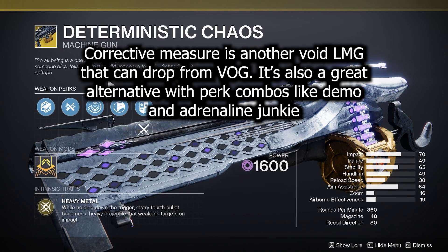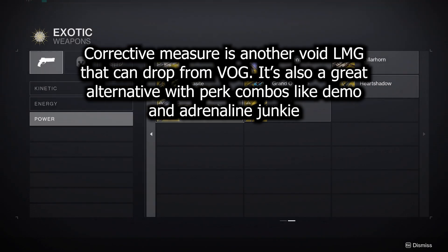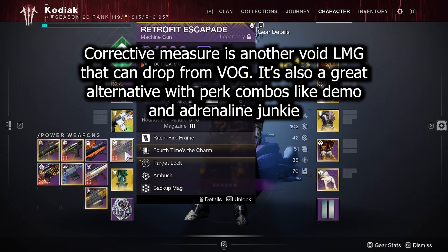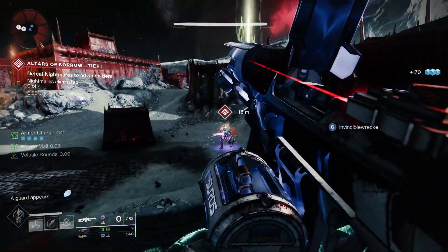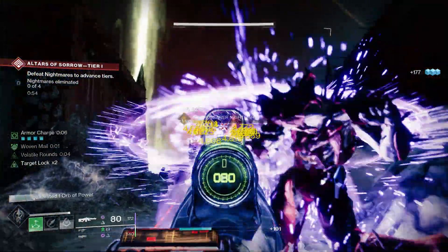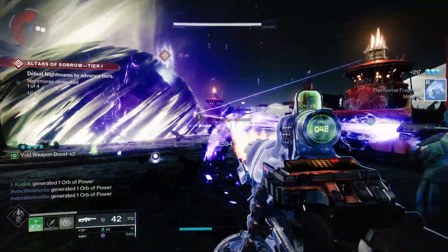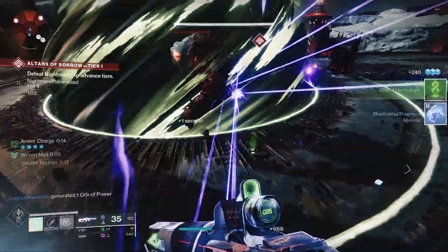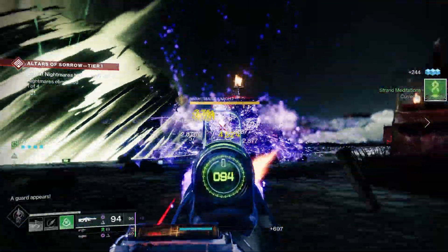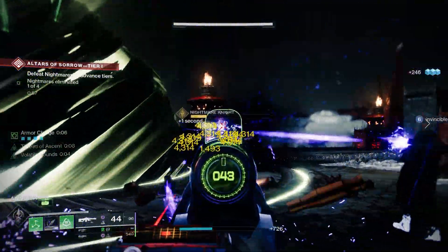You can also use Deterministic Chaos with this build — it's still a great pick this season — but I feel Retrofit Escapade outperforms it, especially when you consider it'll always be overcharged in certain activities and always has its Ambush trait boosted by the seasonal mod. Even though it can't weaken a target, its damage output is just way better in those contexts: base damage increased by 25%, Ambush buffed, Void Surge increasing damage further, and Volatile Rounds on top — it's absolutely insane for any level of PvE content.